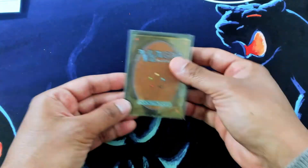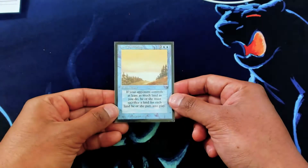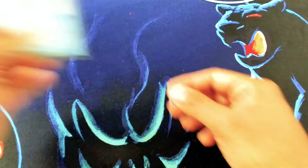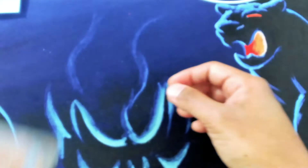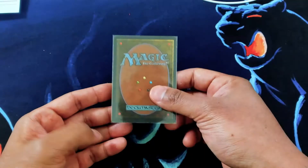Cool Mana Drain. Sword of the Ages. Land Equilibrium — wow, this is a great condition one. Acid Rain. Cool Tetsuo, really nice condition.